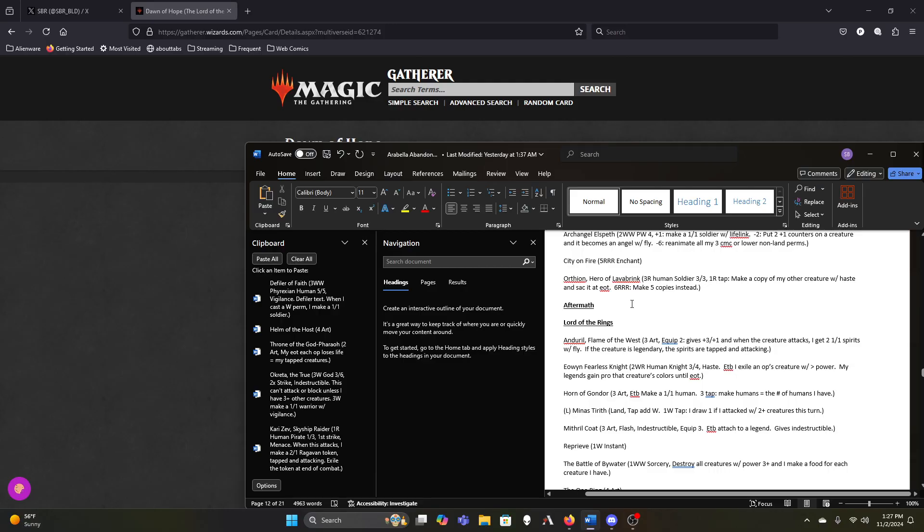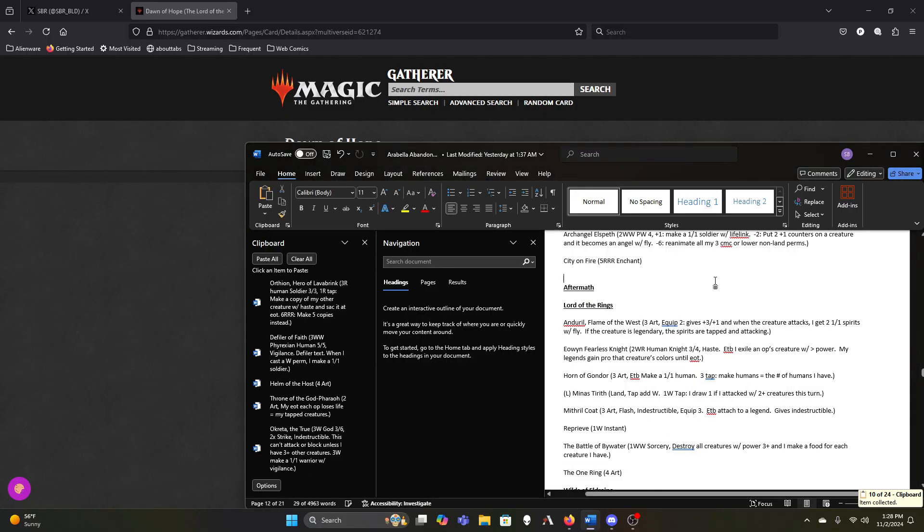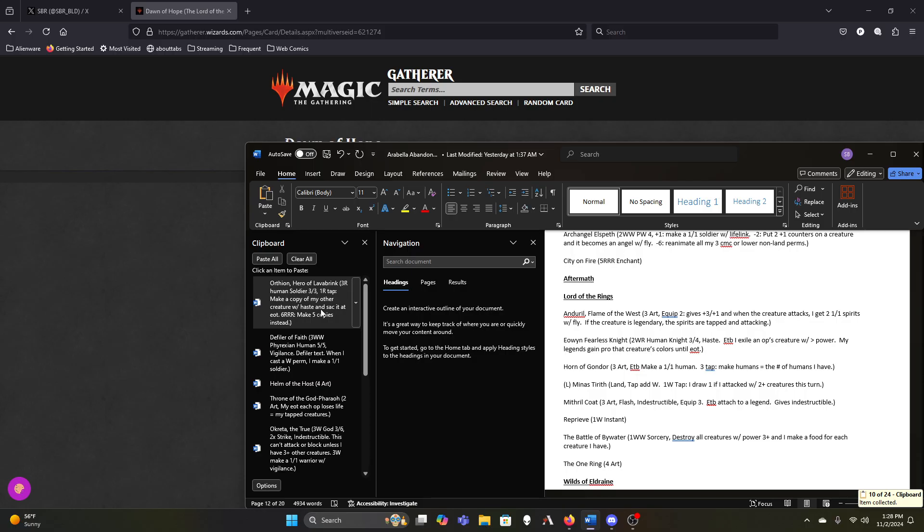Orotheon — I confuse his name with Osgiliath — is the worst of the copy-my-stuff creatures. He's too big for Arabella and costs two mana instead of one to make a copy. The only thing he has going is if we flood out, he can make five copies of something — like five copies of Siege Gang Commander means 20 extra bodies, which is half of everybody's starting life total that Arabella drains. But it's nine mana and that's not going to come up very often.